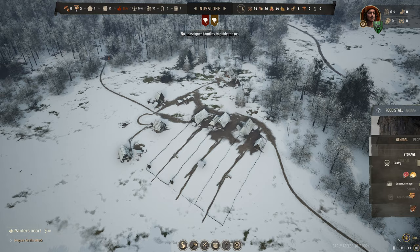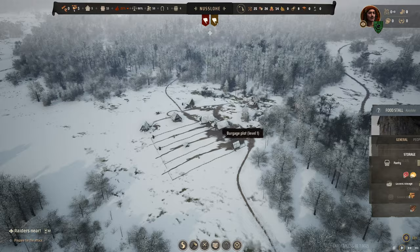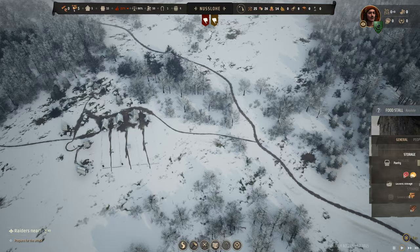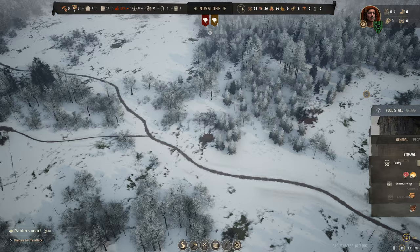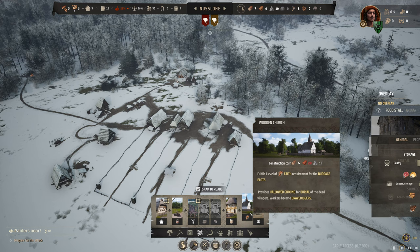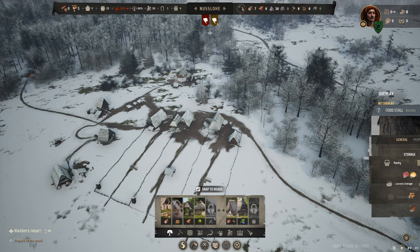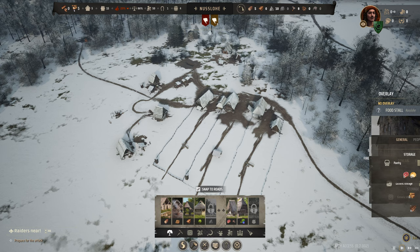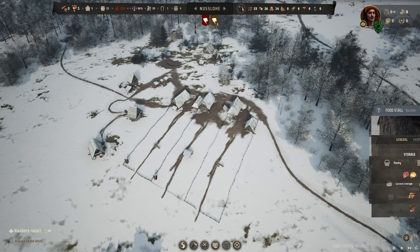Where do we go from here? The answer is the church. We need to get a church up because it's going to give a lot of base approval. We need to locate our stone — we've got berries, clay, iron, and stone, both rich deposits. We'll need 20 planks and some stone for the church. So we're going to throw down a saw pit relatively close to our existing logging camp. We don't need a woodcutter's lodge just yet — we've got four months of fuel. We need to just focus on getting our approval rating up.